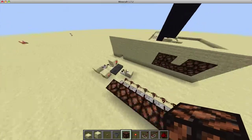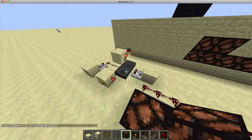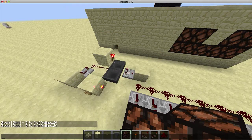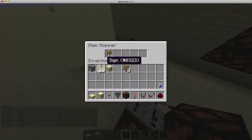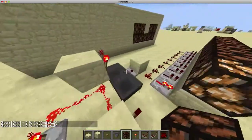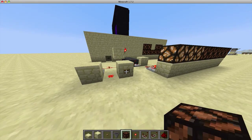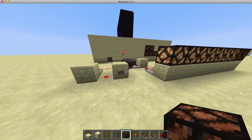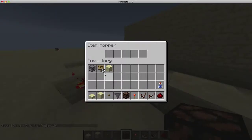Then you do blocks like this with lamps on top of them — that's how you do it like a sensible person. What we fill the hoppers with is signs — five signs per hopper, with a comparator. We do that eight times for all eight positions. Then we hit the button and it should work: one light, two lights, three lights, four lights, five lights, six lights, seven — hold on — eight lights.